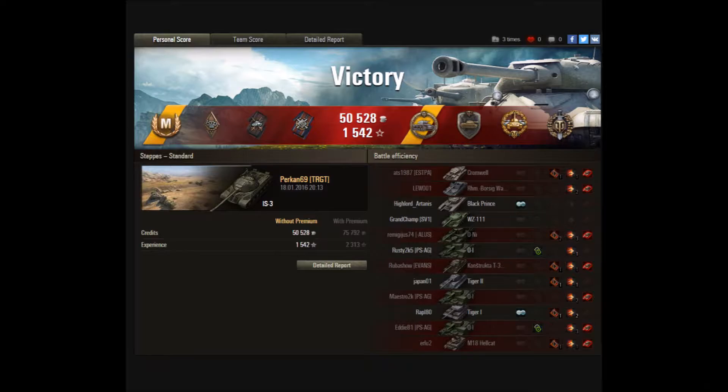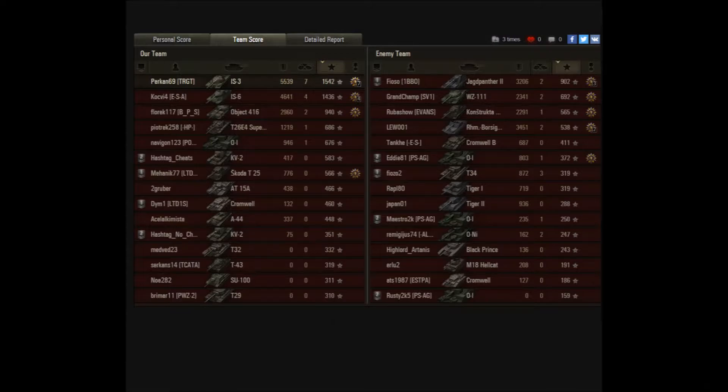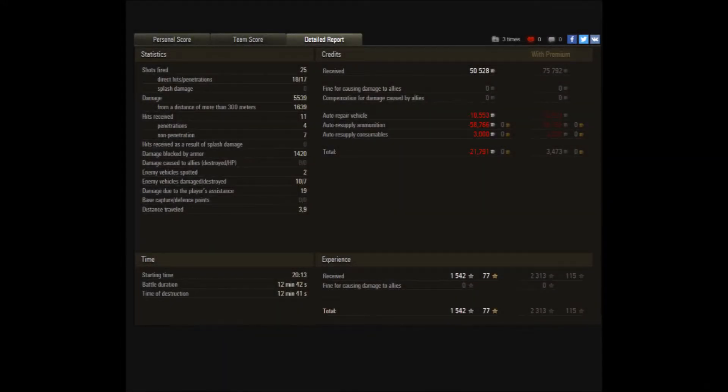Let's take a look at the post-game stats. It was really nice gameplay — he got medals including Bruiser, Duelist, Firefighter Effect, the Kolobanov's medal for standing alone against 5 tanks and winning, Steel Wall, High Caliber, Top Gun, and the Mastery Badge Ace Tanker. On the team score sheet he did 5500 damage, scored 7 kills, and earned 1500 experience. He fired 25 shots of which 18 hit and 17 penetrated. Because he shot a lot of premium shells at the end, he had a loss of about 20,000 credits. All in all a really nice demonstration of the IS-3's possibilities.